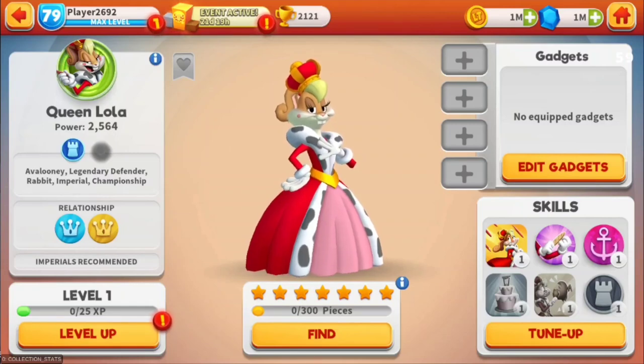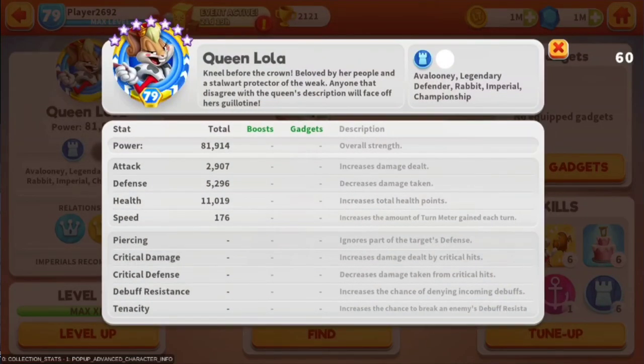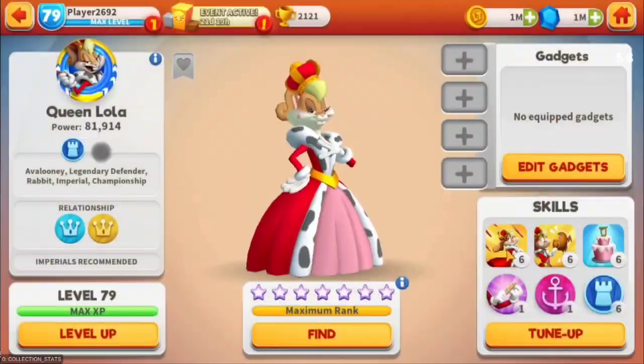So this is her fully maxed out without gadgets or boosts. Her potential power is 81,914 — 2,907 attack, 5,296 defense, 11,019 health, and 176 speed. Of course that's going to vary once you add in your boosts and gadgets.